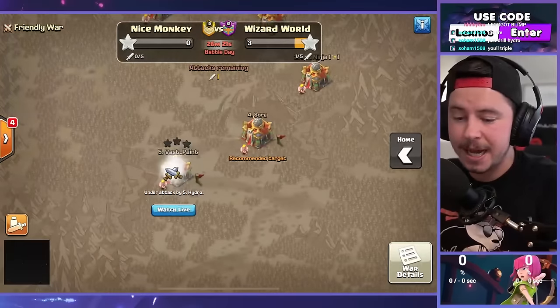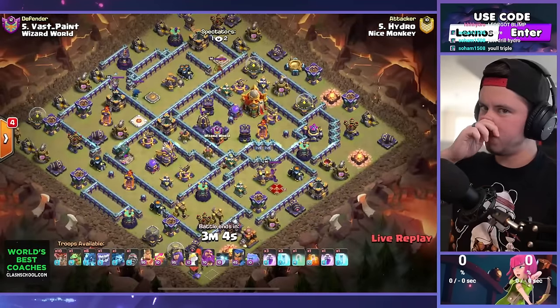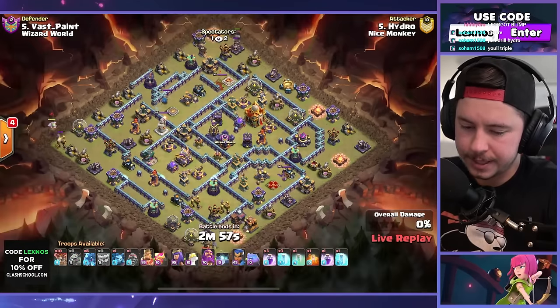We got two lives at the same time. We got to watch Hydro — he's the e-drag guy. Here we go, what's he got? More e-drags, of course. Yeti on the top side, baby drag on the left side.